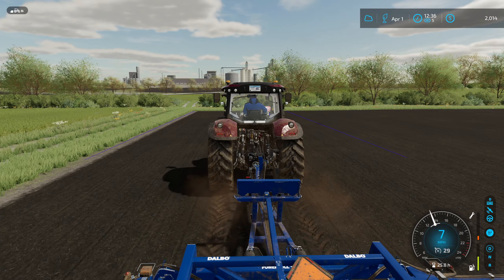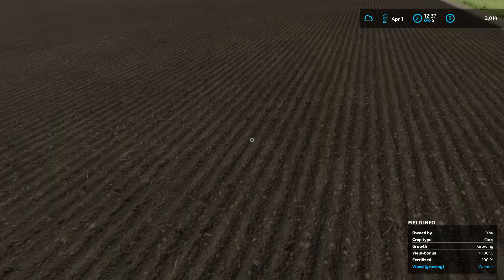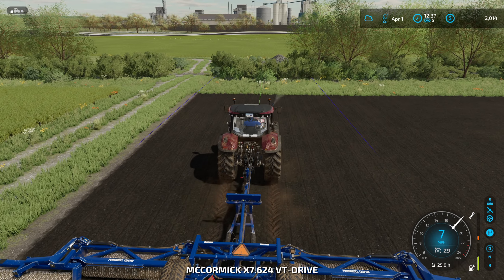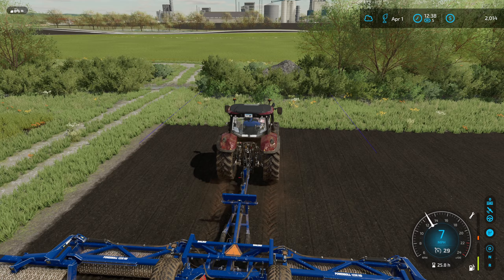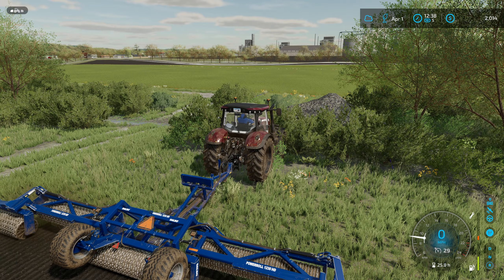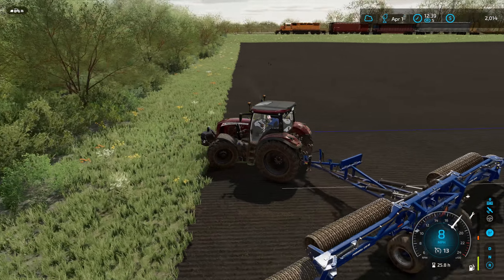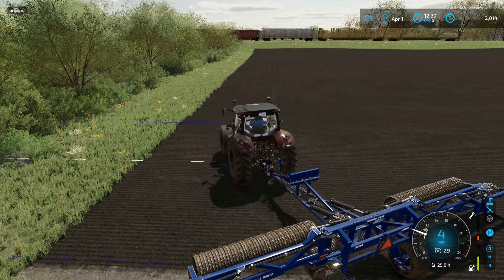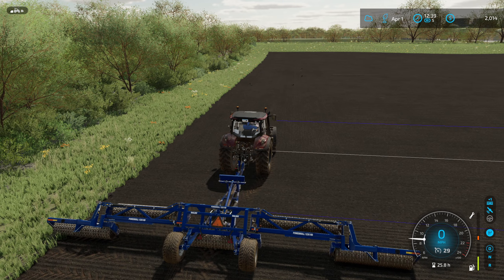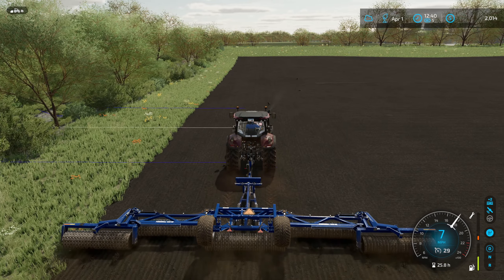We'll get the old McCormick on the roller, and then this should be 100% after the rolling. We just need to spray everything off with herbicide. We could just use the weeder, but we'll use herbicide - it costs a little bit more but we get about 36 metres done at once.